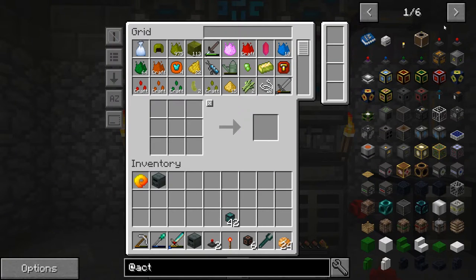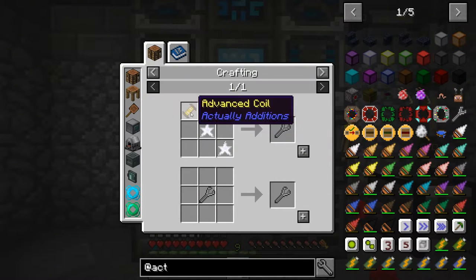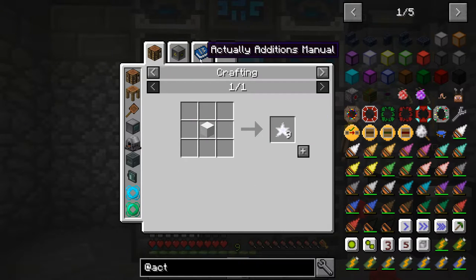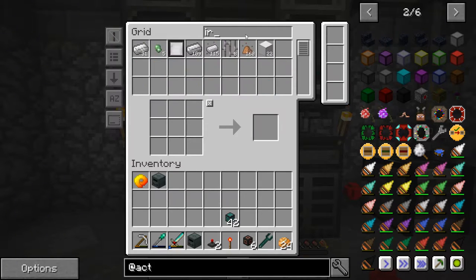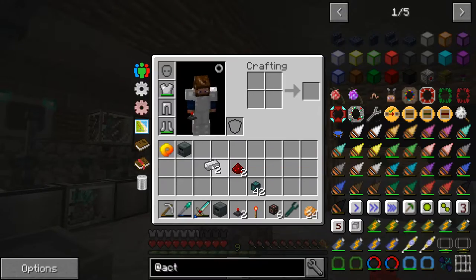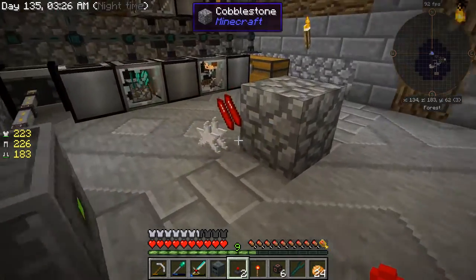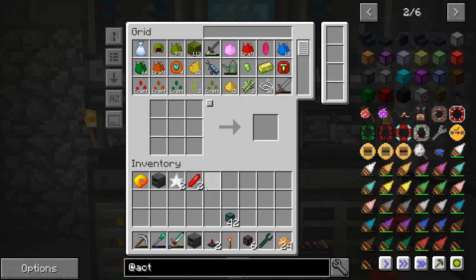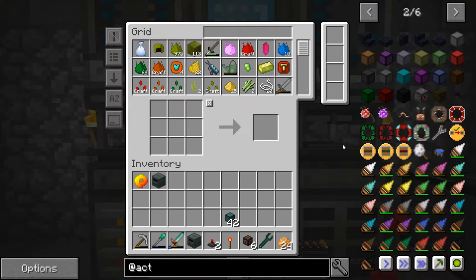We're also going to need another item which is part of Actually Additions - it is the laser wrench. The laser wrench is going to require another advanced coil, two more redstone, and two iron. So let's get our two iron and two redstone. Pretty simple. Like I said, you can do all of them at once and it can be all around. As you can see, it converts them all at once. You can also do block form later on if you want, and that can all be automated.